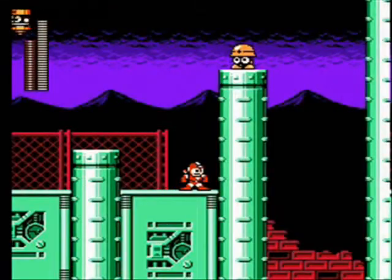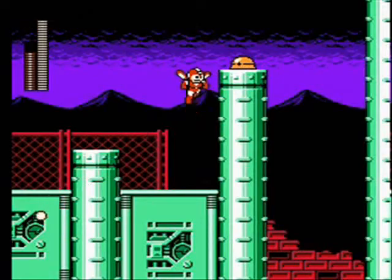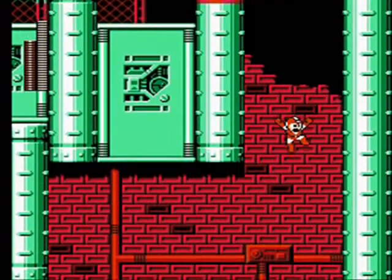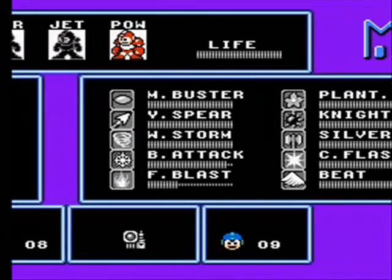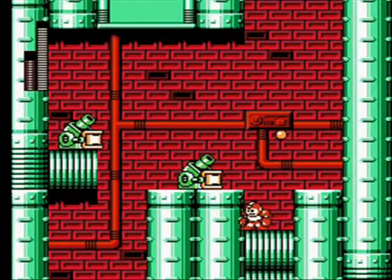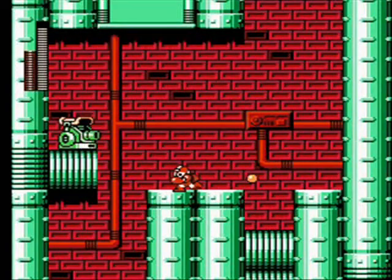And we need Jet to get up there. Alright, Jet is gonna be useful here, along with the Senchar Flash. Ow. That was dumb. Skip you.